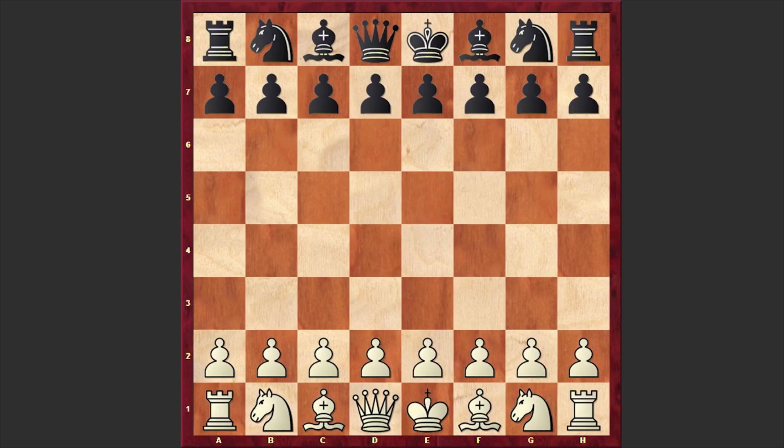As I mentioned in my previous video, in a thousand game match, AlphaZero scored 155 wins, 6 losses, and 839 games ended up in a draw. The thing which raised my interest was how on earth Stockfish 8 had managed to win 6 games.